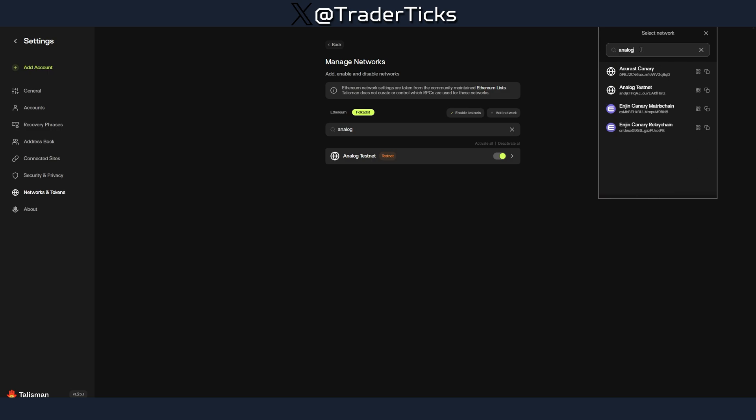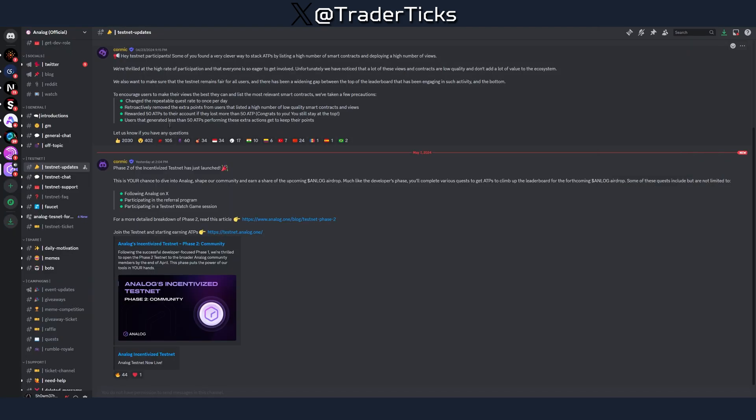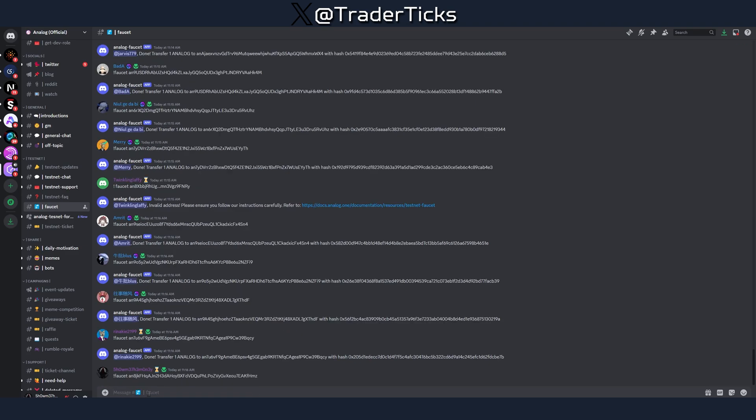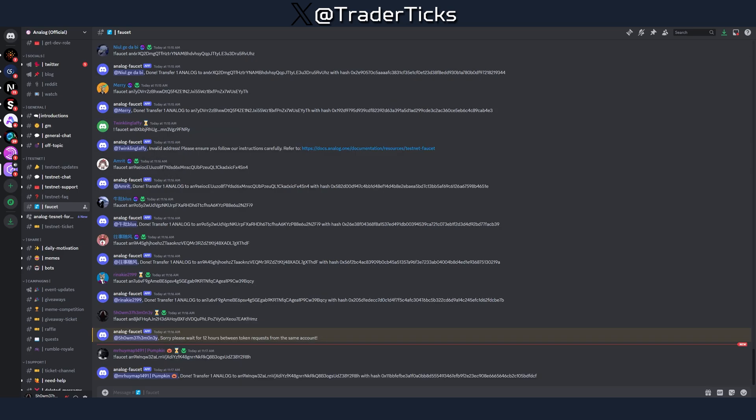After that, go into your wallet, search for Analog, find your testnet, and copy your address. Once you have your address, go into the Discord, type the set command, and paste your address. You will receive one ANALOG token immediately with no delay, which is very nice.